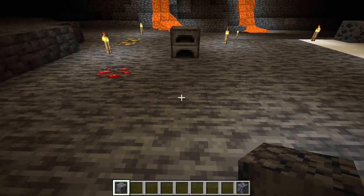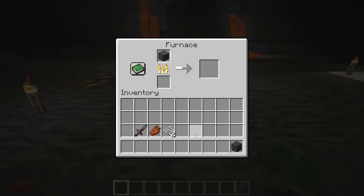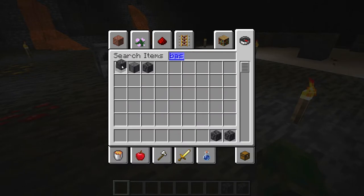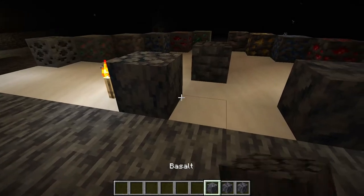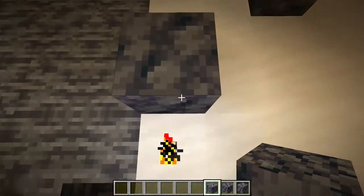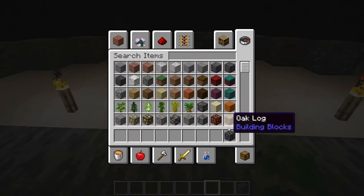Another addition to the game is smooth basalt. You still get basalt from the Nether, but now when you put basalt in the furnace and let it cook, you're going to be able to get smooth basalt. Comparing the two - this is smooth, this is regular. They look a little different. It looks like a weird version of cobblestone, but that's the smooth version of basalt.